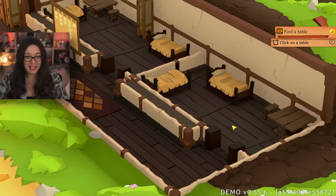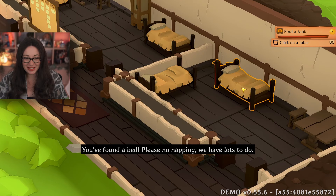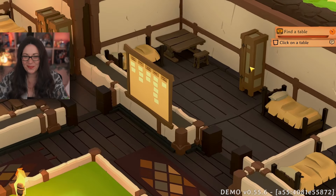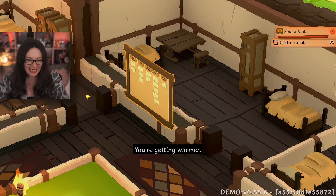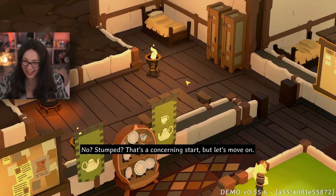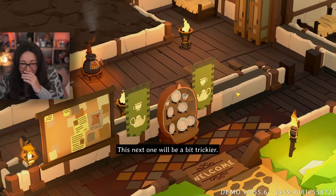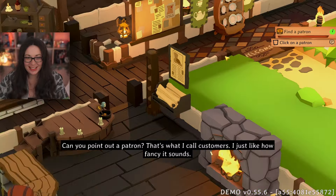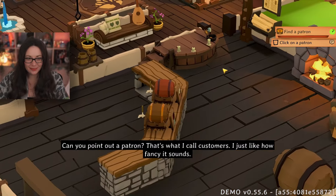What else can I click on that's wrong? You've found a bed — please, no napping, we have lots to do. Try again — you're getting warmer. That's a concerning start but let's move on. Now it will be a bit trickier — can you point out a patron? That's what I call customers, I just like how fancy it sounds.